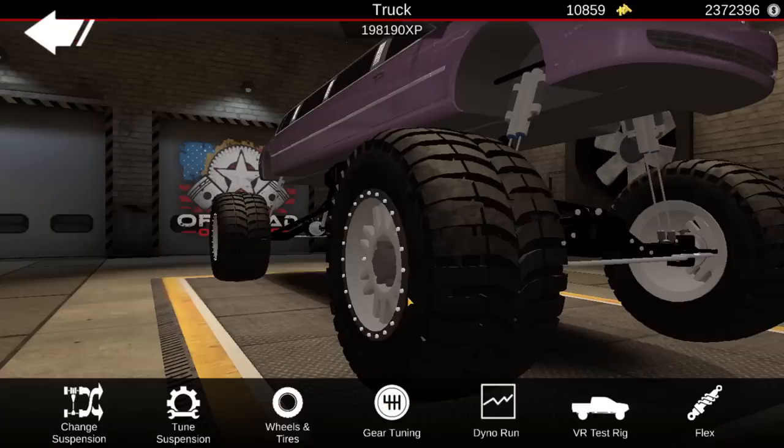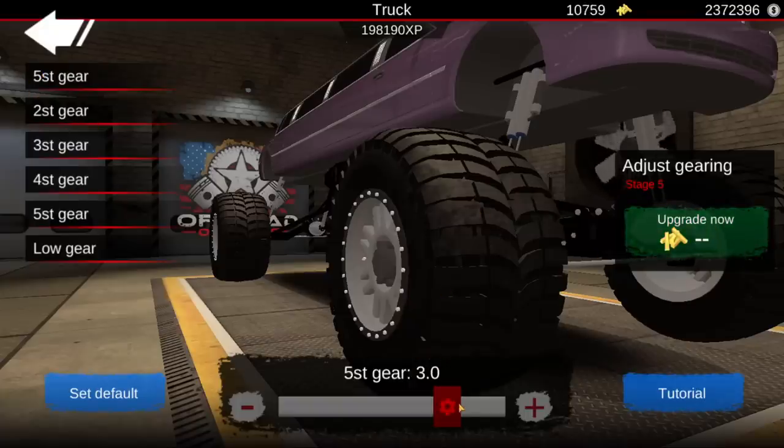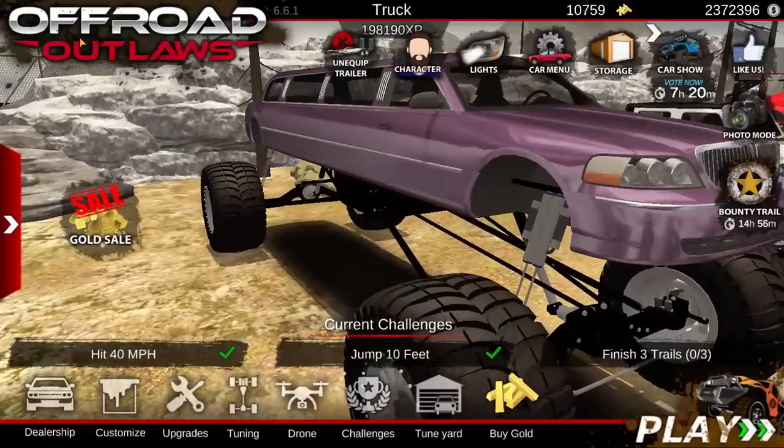Now we get to do the gear tuning, which is gonna be a little bit odd for something this huge. What we're gonna do is a kind of baseline setup of 3-2, 2-0. This is kind of my general mud racing setup, and then we'll build on it from there. Third gear is gonna be 1-5, and fourth gear is gonna be 1-1. And fifth gear is gonna be around 0.9. We may mess with that more a little bit later, but that's what it's gonna be as of right now.